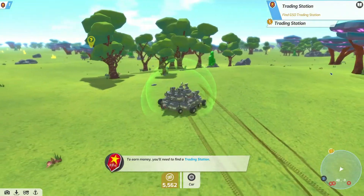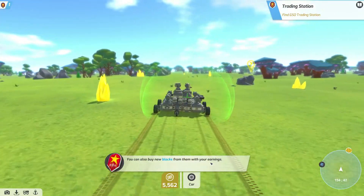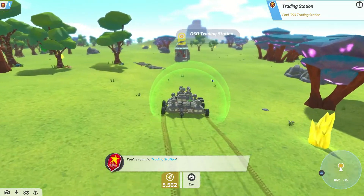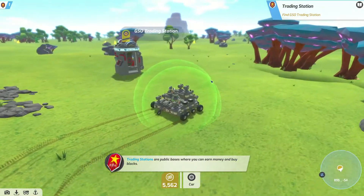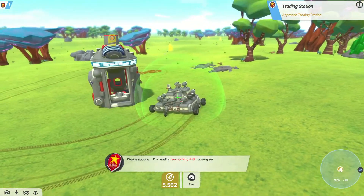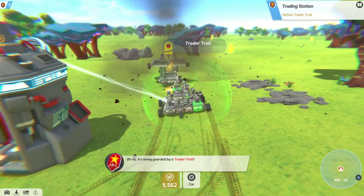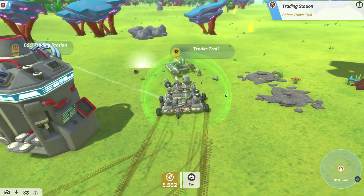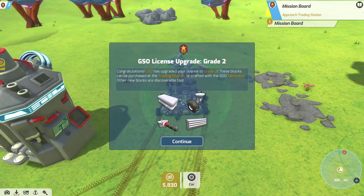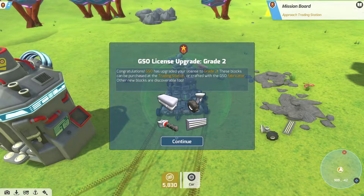Find the GSO trading station — that's over here. Trading stations act as a public drop-off point. You can now buy blocks from them with your earnings. We're coming up on it. You found the trading station. Trading stations are indestructible and usable by all prospectors. Oh, something's big-handed me — there's an enemy! Oh, that's huge. Spacebar! Come on. There we go, we got him. Ooh, level two! Congrats, GSO has upgraded your license to level two. These can be purchased at a trading station or crafted with a GSO fabricator. Other new blocks are discoverable too.